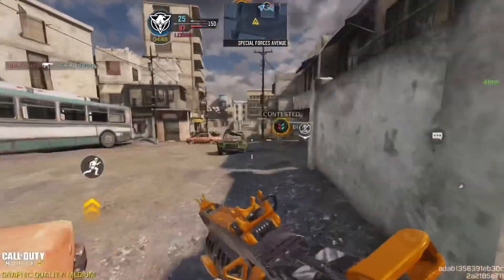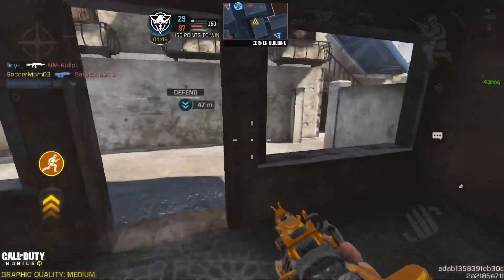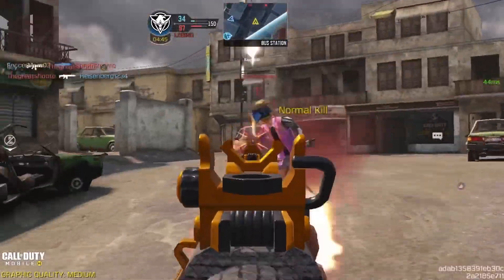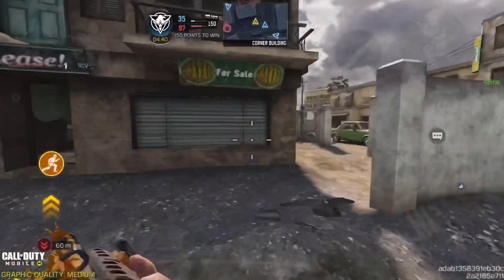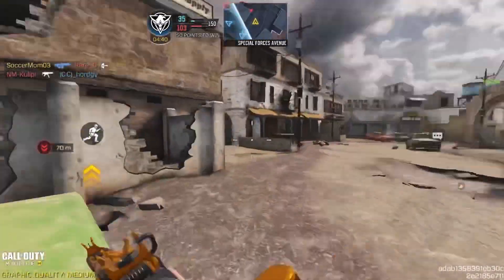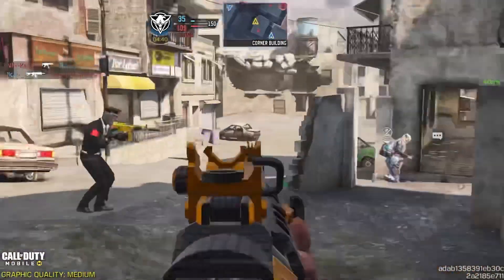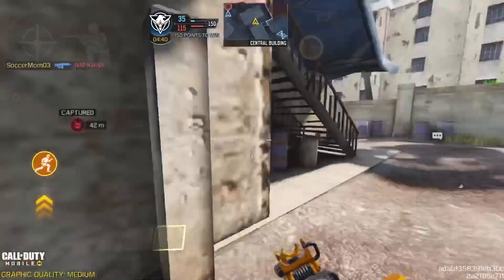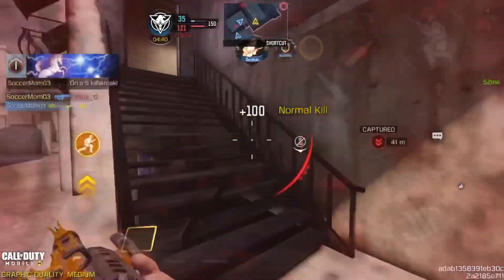There should be a guy over here — yeah, there is. What a laser! Oh hello — whoa, how's he like above half HP? I literally shot him so many times, what the heck. Get this guy — oh my gosh, my aim. They're all spawning over here now. Was that just a one tap? There should be a guy — yeah, there he is. Let's get him. That's so laggy but still managed to get him though.